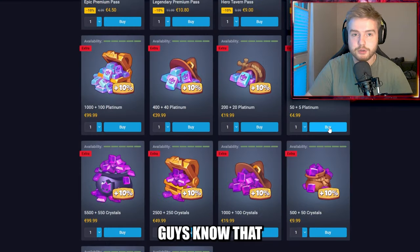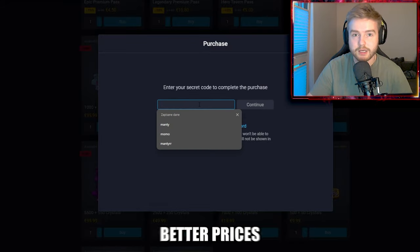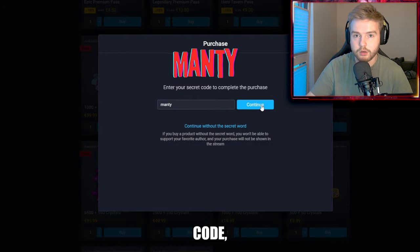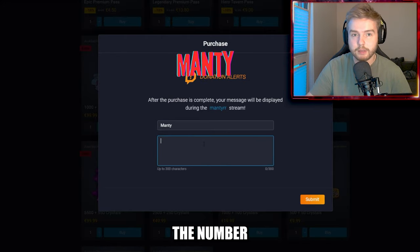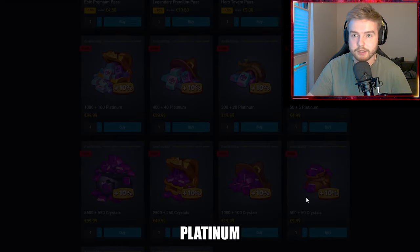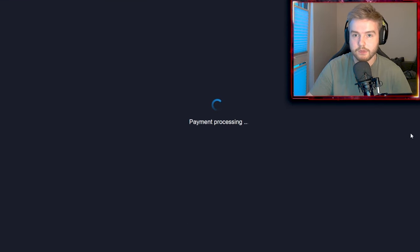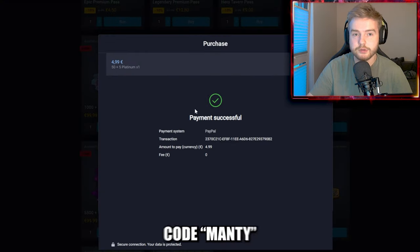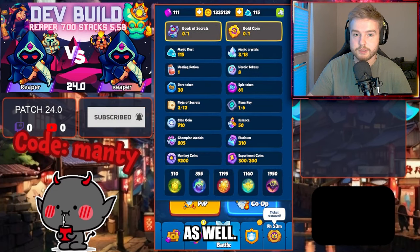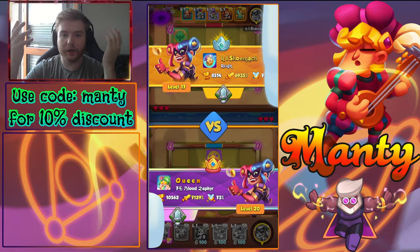Did you guys know that whenever you buy something in the Rush Royale market you get much better prices than in the game client? You can support your favorite content creator with a promo code and limit the number of your purchases — instead of several mini transactions you can buy platinum and then buy in-game stuff such as gems, passes, or deal offers. If you want to support me, please use code 'monkey' whenever you purchase in the market. You can also leave me a message that will show on my stream. Big thanks to all who use my code!